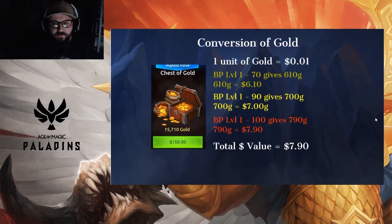Moving on to the conversion of gold — this is all the gold you get from the pass. Pretty simple: green will get you 610 gold equaling $6.10. Yellow will get you 700 gold — so $7. The gold alone is almost paying for the pass itself; if you were going to buy gold, you buy the pass and get your gold's worth anyway. Red is going to get you 790 gold, so $7.90 total value.